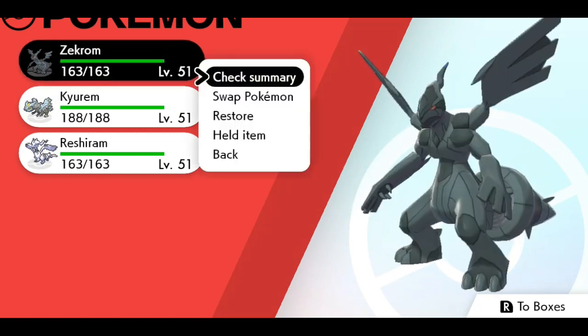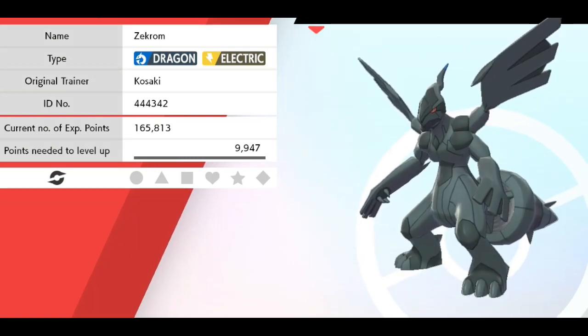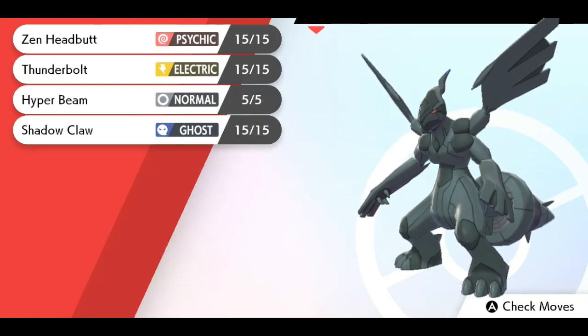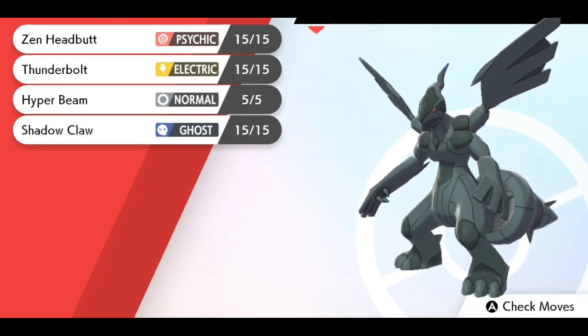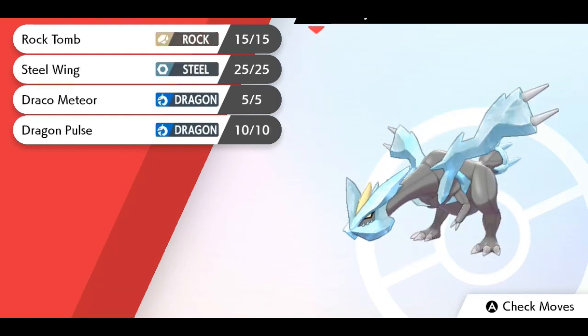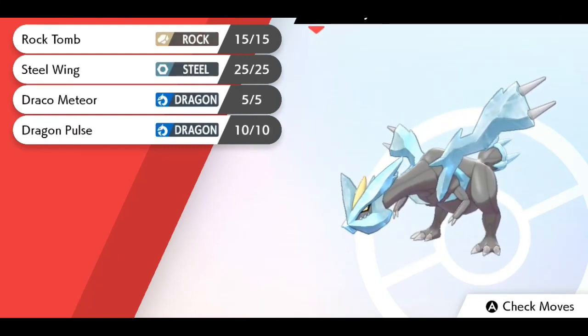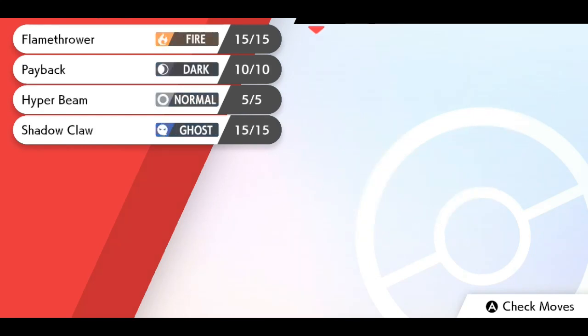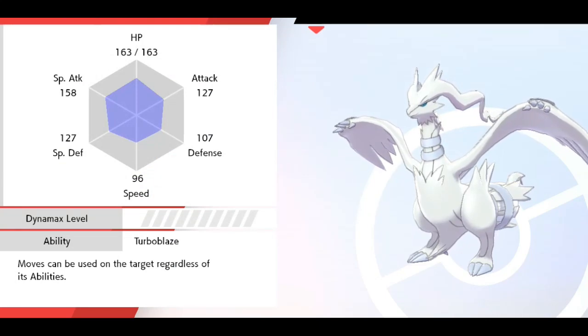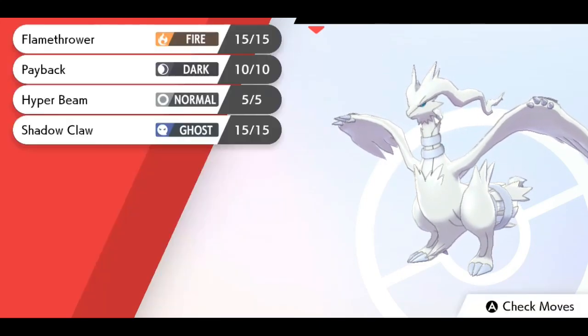First you need to have one of these Pokémon in your party — you can have Zekrom, Kyurem, or Reshiram, or all three, or just one of them. It really doesn't matter, as long as you have one of these Pokémon in your party. You can get the DNA Splicers as soon as you transfer them in from Pokémon Home to Pokémon Sword and Shield, whether you want to use them in competitive play or just for your playthrough.